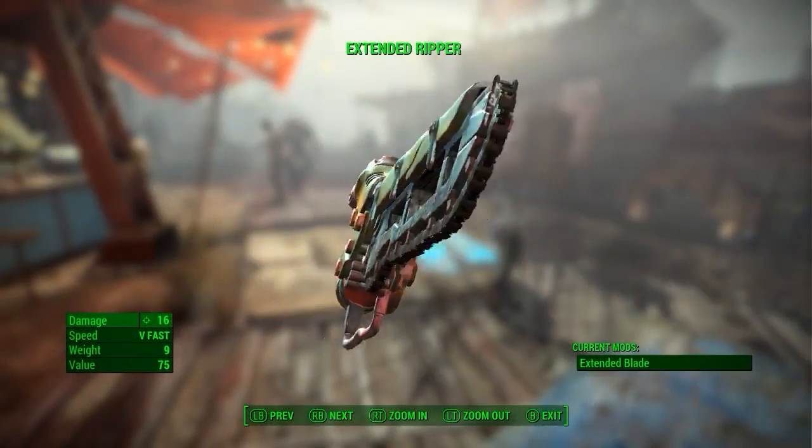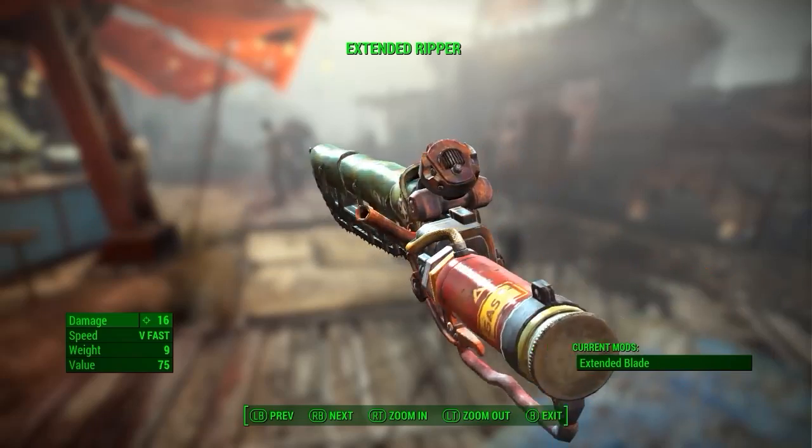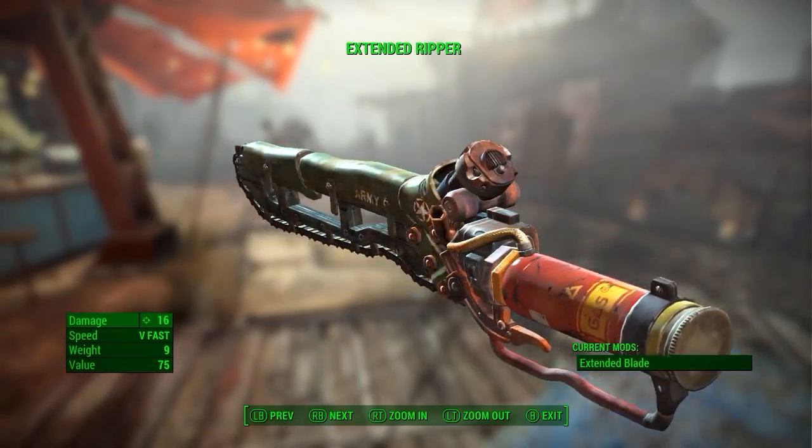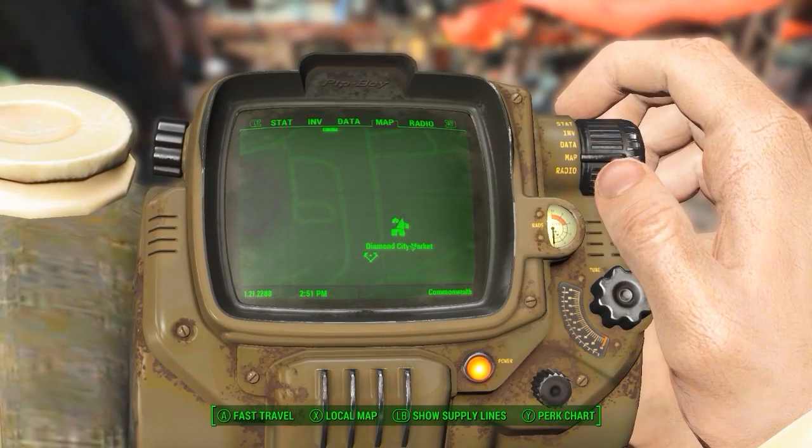Hey, what's going on guys? Jolts here, and today I'm going to show you guys how to get the Ripper. This weapon can be found anywhere in the game, but it's pretty hard to find. So we are going to farm a weapon vendor.